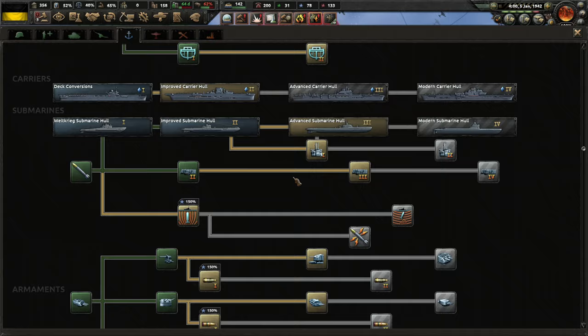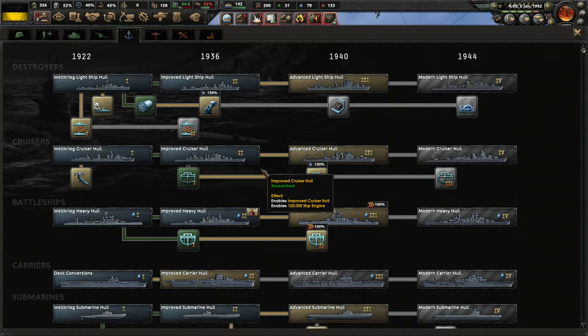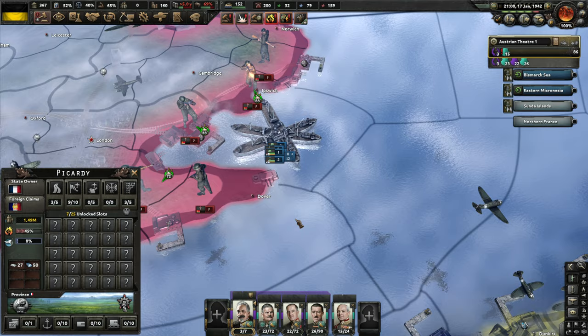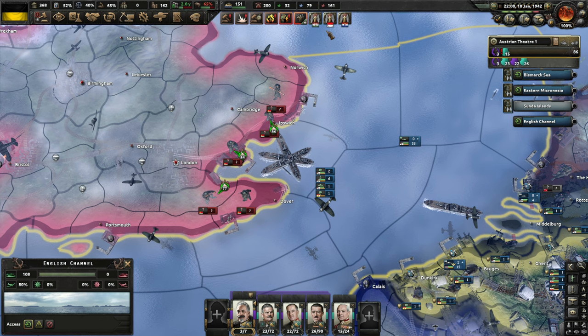Speaking of the navy, we need to start working on naval research. We're going to start with carriers, I think. Looks like the invasion has begun, and we're a part of that with our navy protecting what's happening. A bunch of new things happening in the war — Hungary has joined.